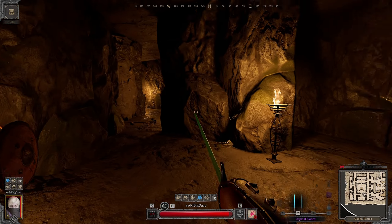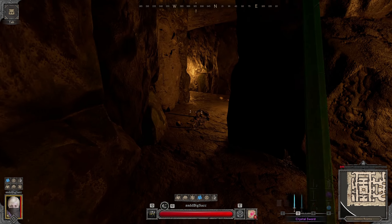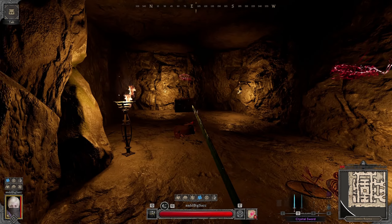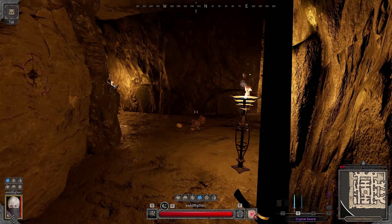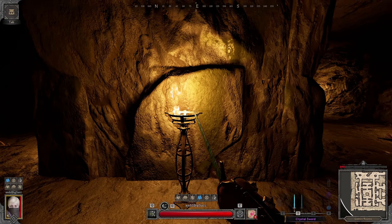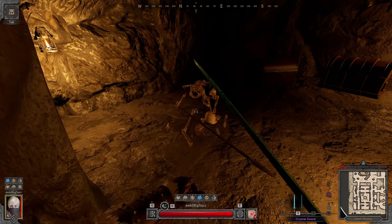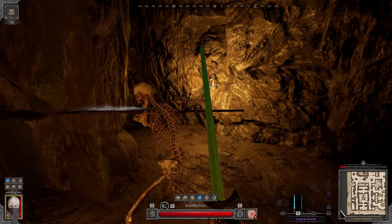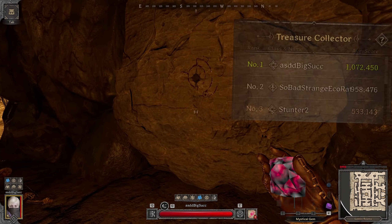This example is from one of my 20 gem runs that I did for the leaderboards last fight. I was going for rank 1 here, so you'll see me ignore anything that isn't sellable to the merchants for a decent amount. I also died once in a 1 vs 4 fight and forgot my gem twice, but I still ended up on rank 1 with 1072 gold averaged over 20 runs.